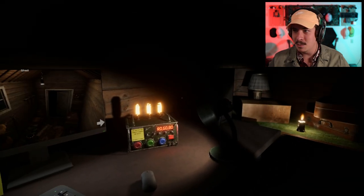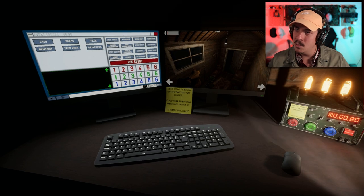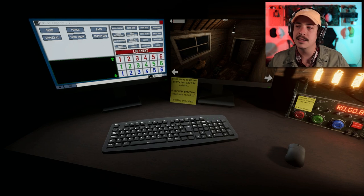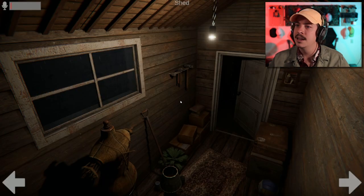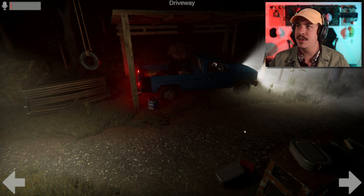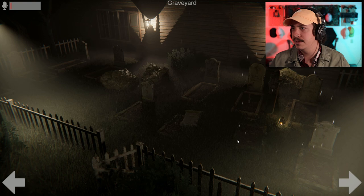We got our first note: 'There seems to be one entity that can't be logged. If you hear breathing, make sure to find it — it hates the light. You only get one chance to banish the entity, so make it count.' This is the RGB thing — these are our different rooms. We've got a mic monitor, and descriptors for the shed, porch, path, driveway, and graveyard — five locations.